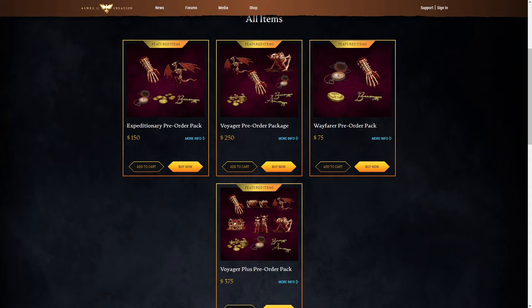We have got some new information that we got from putting in a ticket at Intrepid Studios to inquire about the upgrade. So if you do buy one of the packs and it's not the biggest pack, you can in fact upgrade it to a higher edition after the Alpha Access limit cutoff. For example, if you buy the Wayfarer pre-order pack for $75 on the right there, you can later upgrade that to the Voyager pre-order pack and still get access to the Alpha.